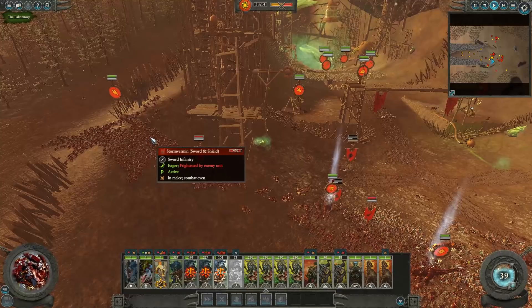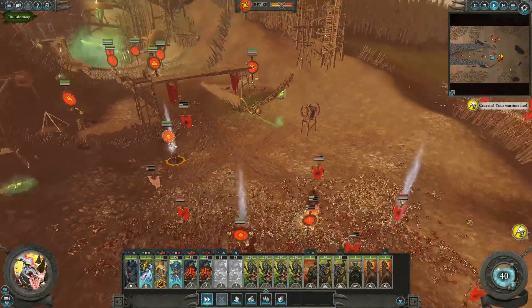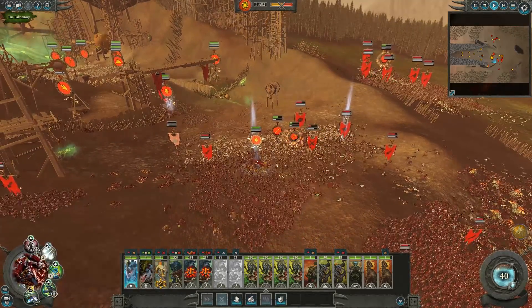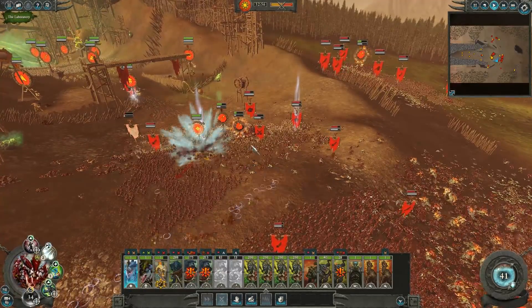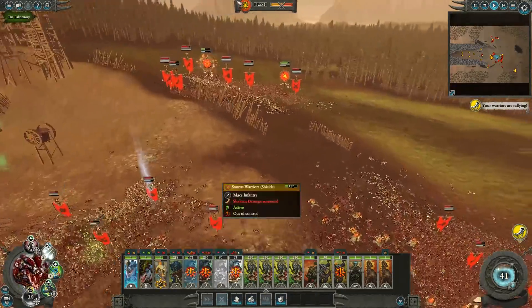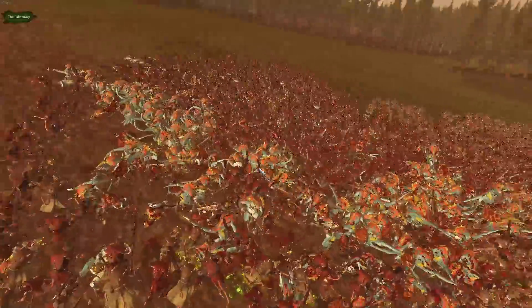It's up to our Scar Veteran to go take down the Doom Wheel. We'll pop a few buffs - this Carnosaur should wrack havoc chasing it down. We still have a really nice retreating point whenever we need it. There's an escape tool we'll save for now - I don't foresee retreating anytime soon. Oh no, over on this flank we've been completely enveloped and the AI is going to really start to flourish when the Storm Vermin get free.